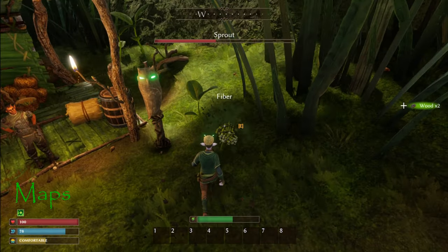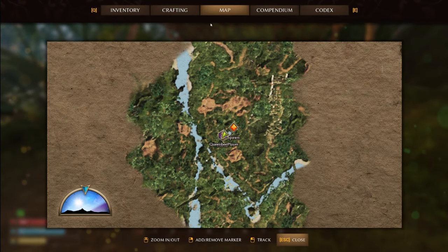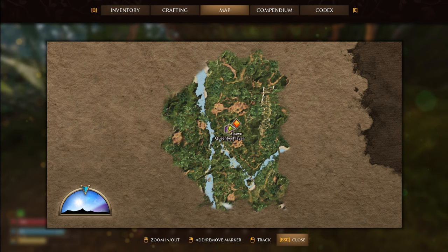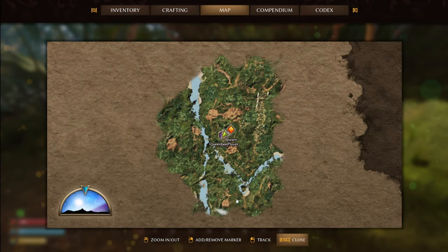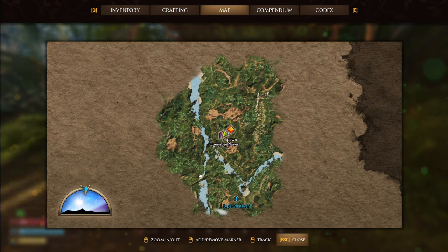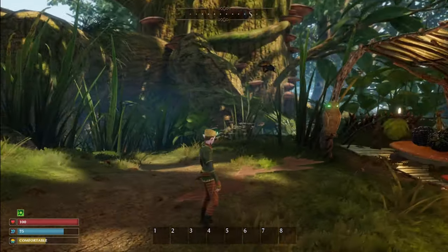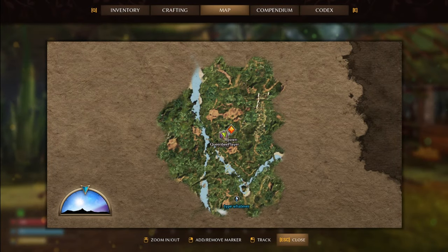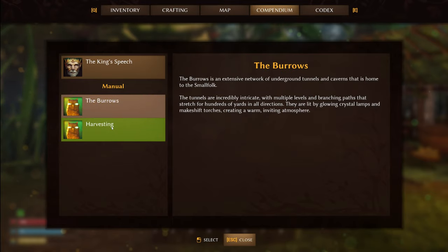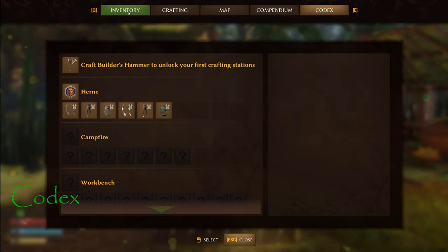Let me tab into the inventory. We've got a fog of war on the map — press M to bring it up. Right-click to add a marker and type whatever you like. Left-click a marker to zoom in on it. The compass at the top shows north, south, east, west. Right-click a marker again to remove it. Your compendium tells you everything you've learned so far — great to review at night. Your codex tells you what you already know how to craft and where to get the materials.